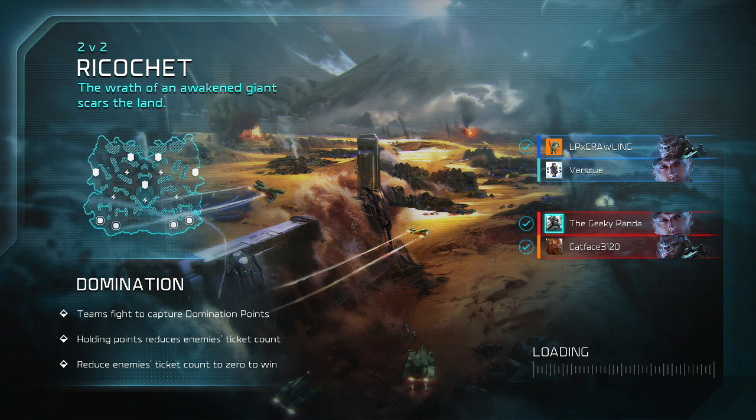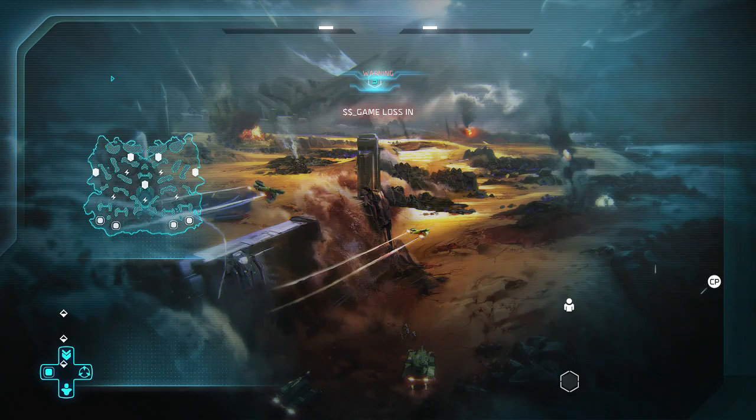First and foremost, factions are again UNSC from the Spirit of Fire, but you also got another faction, the Banished, which is run by a Brute Chieftain. So they're not the Covenant — they're another faction.